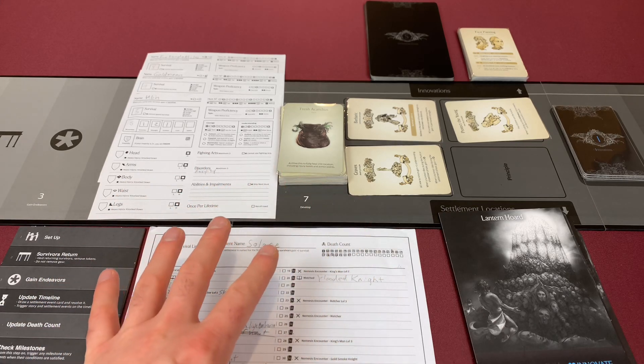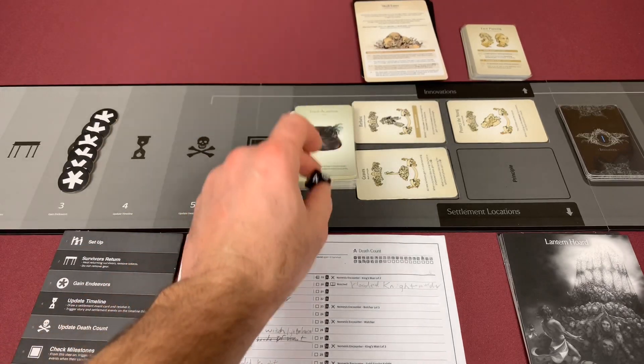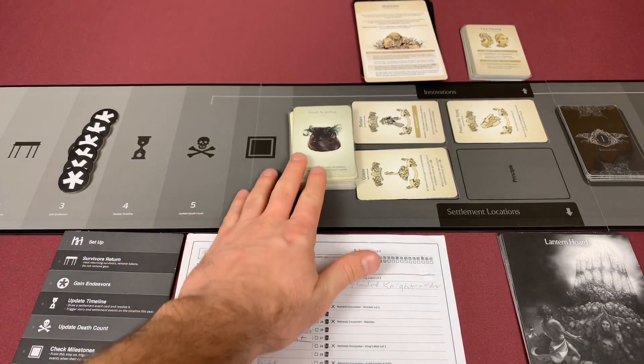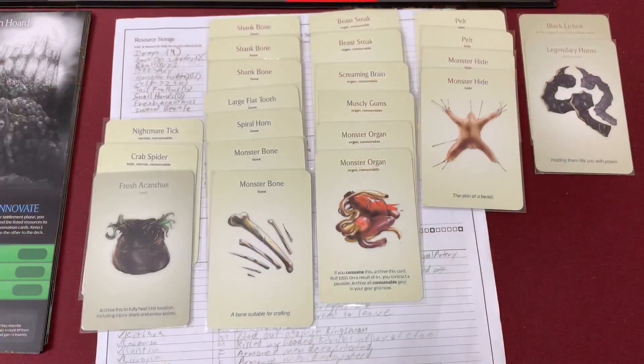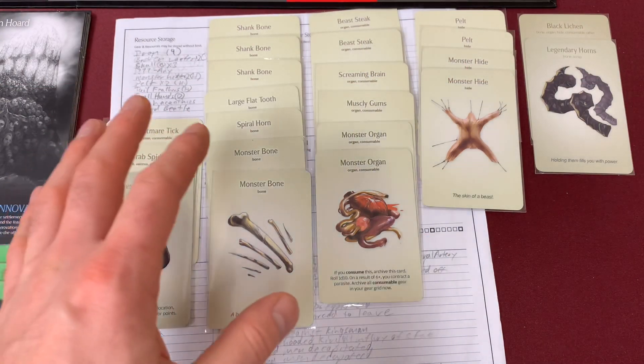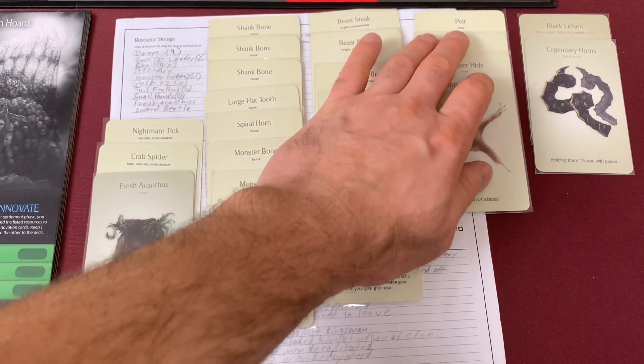Greetings, I'm Barent and welcome to the One Stop Co-op Shop. Today we're continuing our playthrough of Kingdom Death Monster. We just took down a level 3 antelope. It was an amazing fight — I had a fantastic time. We only lost one person, so I think we did pretty good. We're going to move into the settlement phase now and see what happens to our brave survivors.